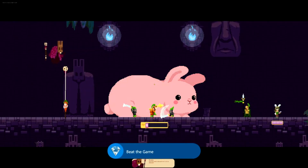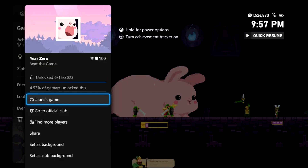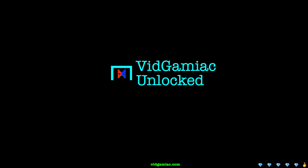Make sure you do this before the bunny gets all the way to the right to attack the princess. If you can pull it off, you should defeat it, and once you do you should be good for the beat-the-game achievement - there it is, for 100 gamer score. And that's all there is to it!